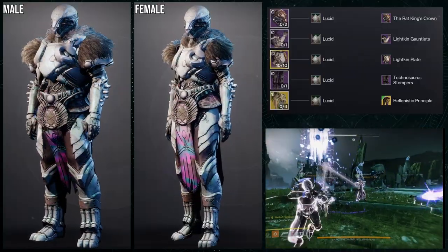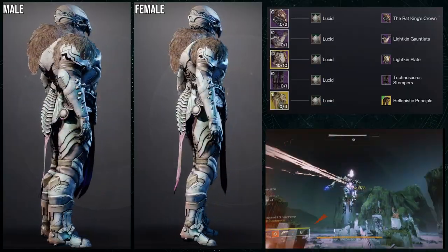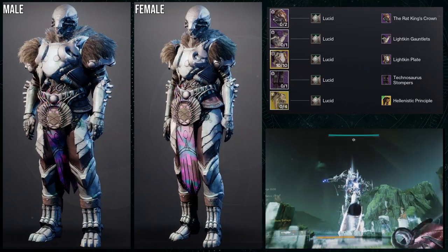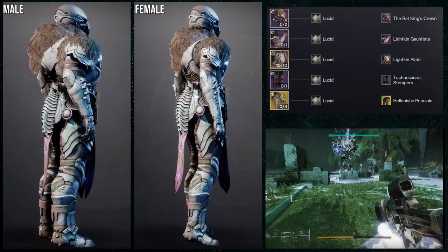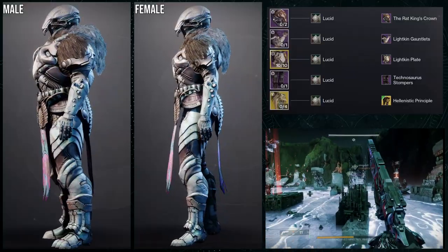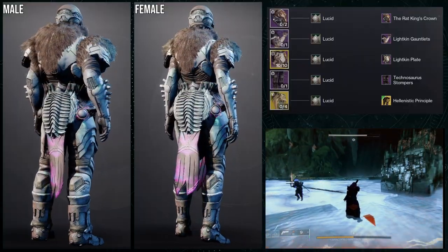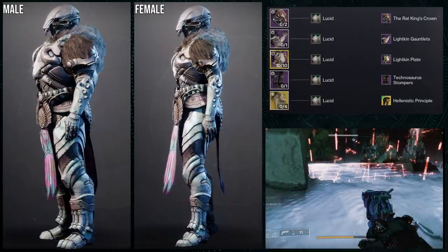It definitely is my favorite. I will say the Hellenistic Principal — the only reason why I decided to go with this is because the back of the mark gives off like a tail vibe, specifically that carapace. So that's why I ended up going with it. But if you're like, oh, I don't like this combo — totally understandable. The front is a little too bougie for my taste when it comes to everything else, which is why I'm like, I really like it. But I will understand if you're not feeling it. At that point, I would probably just switch to some other exotic. So yeah, this one's definitely my favorite, but I do see the flaws in it.